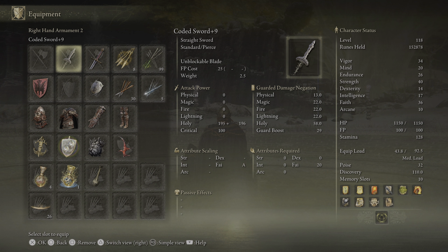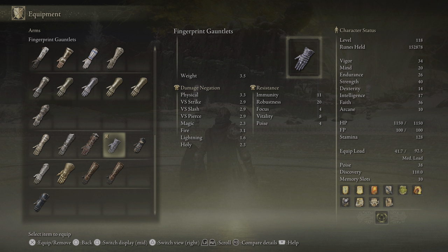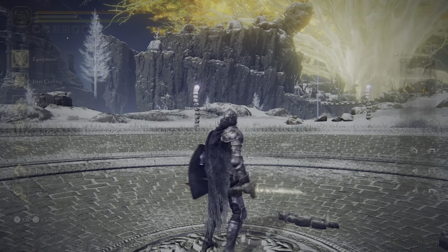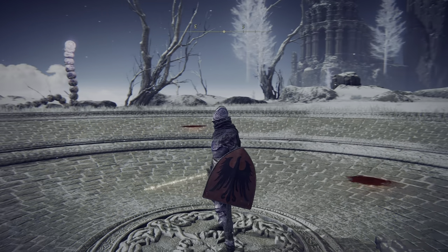That's it — that is Roundtable Knight Vyke in the Lord Contender's Everjail in the Mountaintops of Giants. If you have any questions, please feel free to leave a comment and I'll do my best to help you out. If you're looking for more guides for Elden Ring, please subscribe to the channel. If you're interested in supporting the channel monetarily, consider becoming a channel member by clicking the blue join button below. Don't forget to follow me on Twitter and join my Discord — links are in the description. I'll be Johnny Cage — thank you so much for watching, and I'll see you next time.